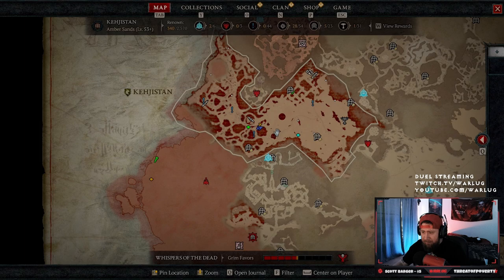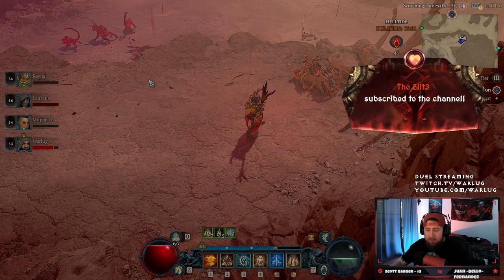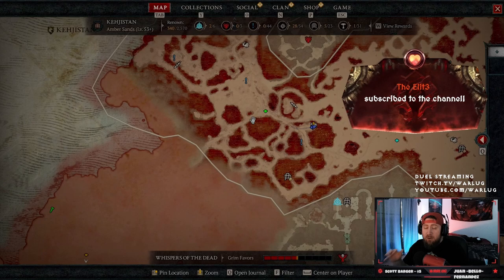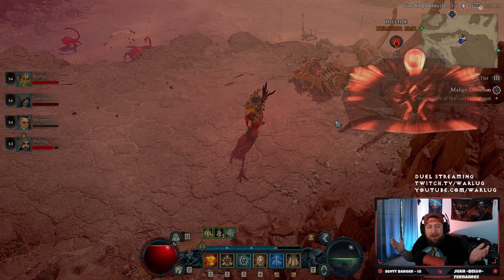You can still use your horse in here, you can teleport to your teammates, and there are cellars that you can go into which will give you cinders for the Helltides. So you're asking yourself, why do I need Helltides?